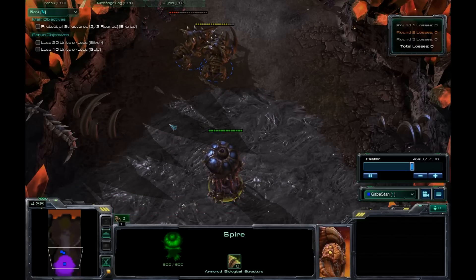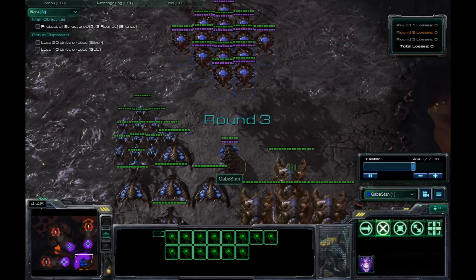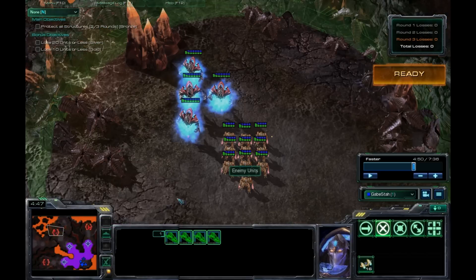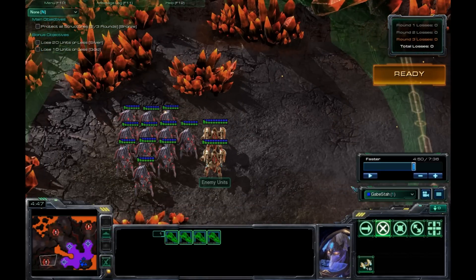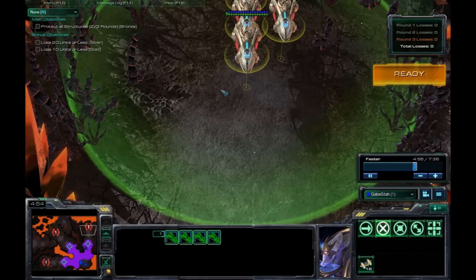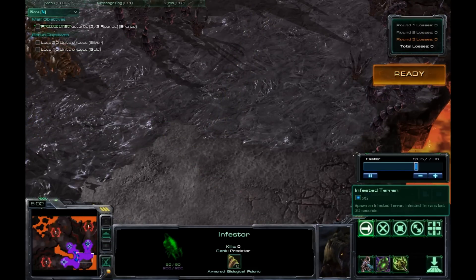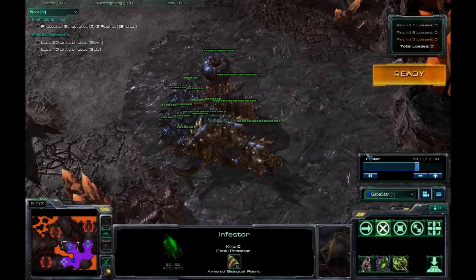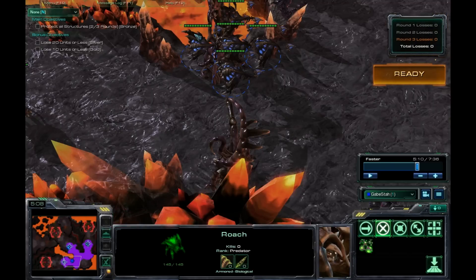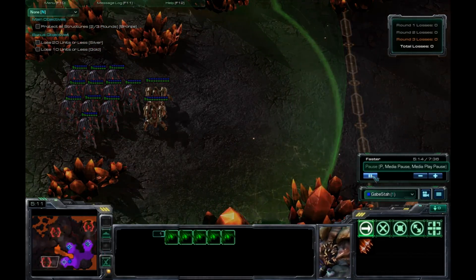This whole round is actually pretty easy. In round three we've got Carriers at the top, Archon Zealots, and Stalkers with a couple of Immortals. Send all your Corruptors up top for the Carriers, and also send your Infestor — Infested Terrans really help with air units. You've got all your Ultralisks and Roaches for the middle, and all your Brood Lords for the left side. Nothing special about this split.